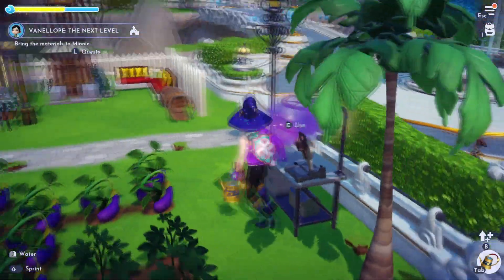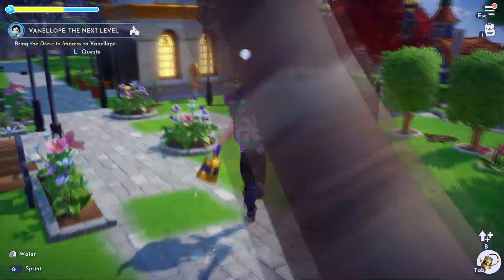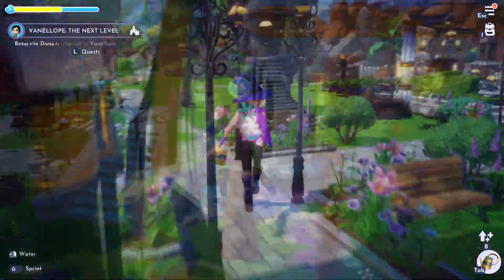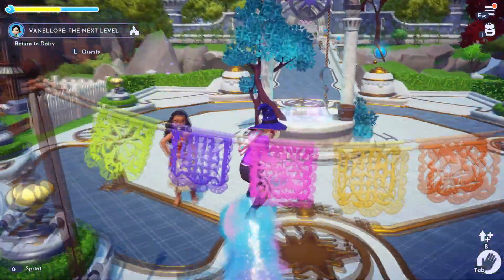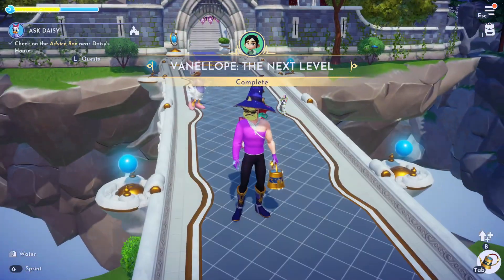Once you do that, you just have to go into the crafting table, and that's where you can make the fabric. So now we need to bring these materials to Minnie. After we talk to Minnie, we just have to go talk to Vanellope and give her the dress that we just got. After we talk to Vanellope, we just have to go back and talk to Daisy again. Quest complete!